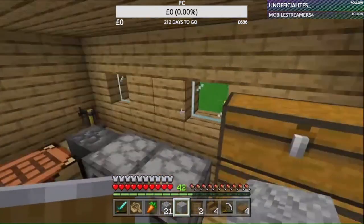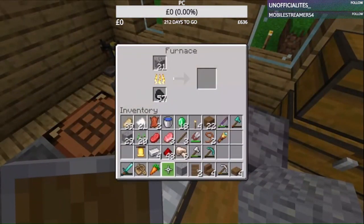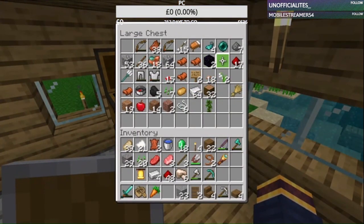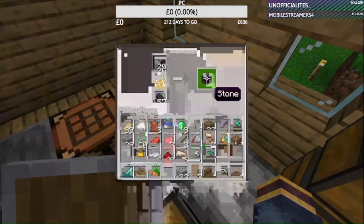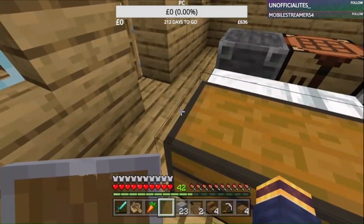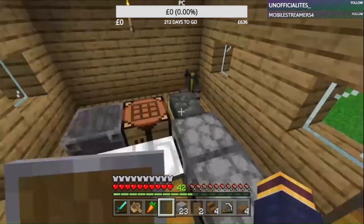I don't have any stone — that is a creeper out there. I'm going to chuck some cobblestone in here just in case I need some, because I'll also be able to make some stone buttons with it. I'm going to need some dirt — 14 will be enough for now, just to add a bit of sort of dirt build-up on the side so it doesn't look as flat.